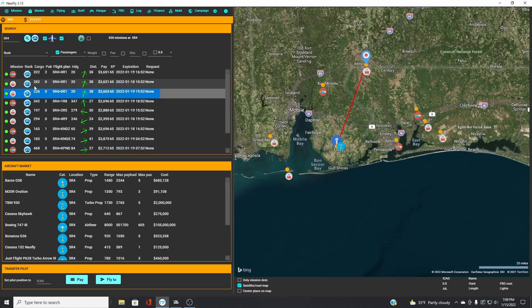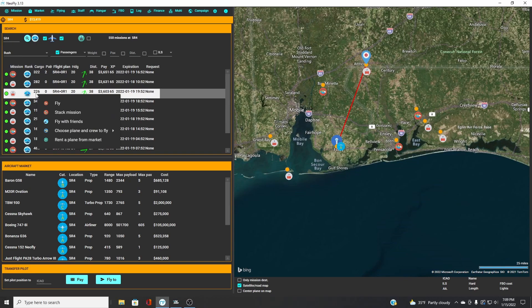If you were to select two missions going to the same airport, you would load up into the mission screen, put them in stacked missions — right-click on one, go to stacked mission and click it, and it would put it in your flying tab.